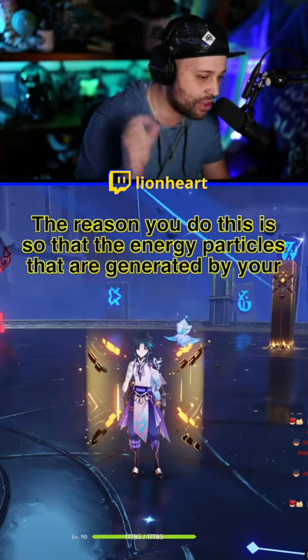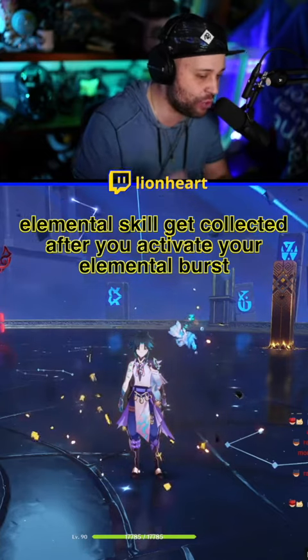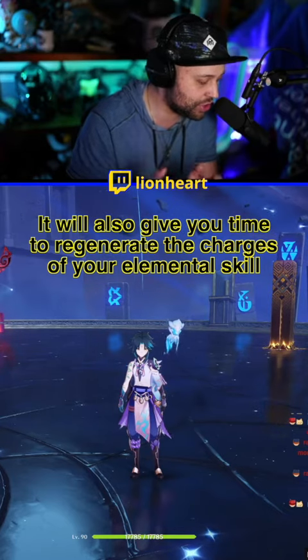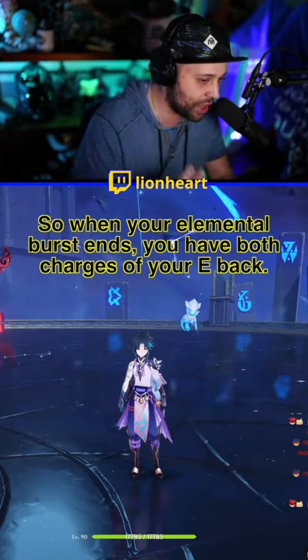The reason you do this is so that the energy particles generated by your elemental skill get collected after you activate your elemental burst, which will help charge your next elemental burst. It will also give you time to regenerate the charges of your elemental skill so that when your elemental burst ends, you have both charges back.